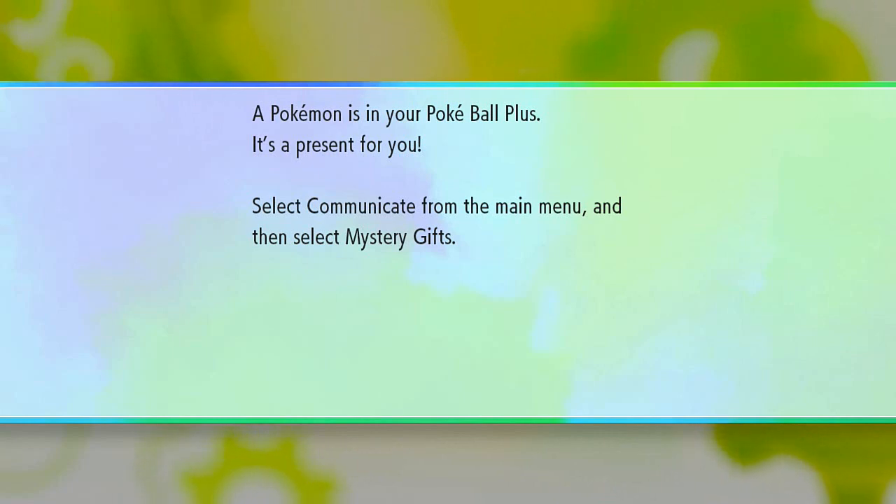And as you can see on my screen right here, a Pokemon is in your Pokeball Plus — it's a present for you. Select Communicate from the main menu, then select Mystery Gifts.